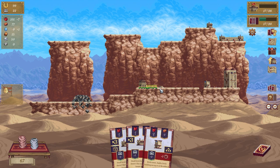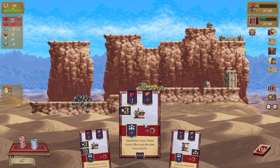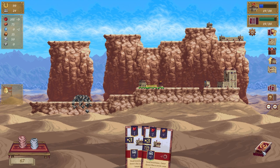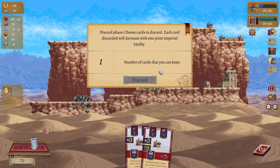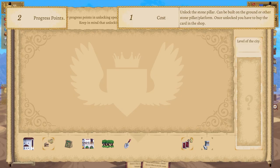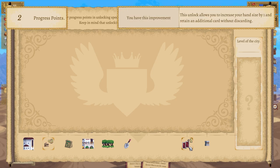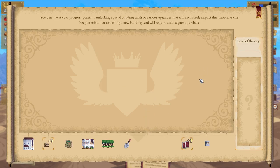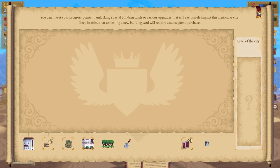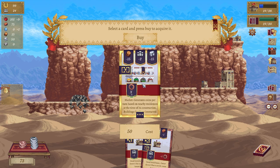Got a well — that'll do. Going to put that one there — yep cool. Number of cards I can keep — put that one there. What's this unlock? Stone pillow can be built in the ground; once unlocked you can buy the card in the shop.